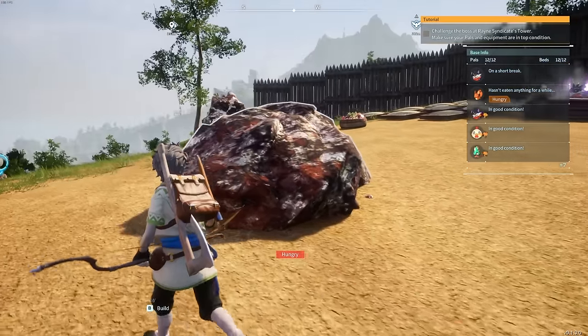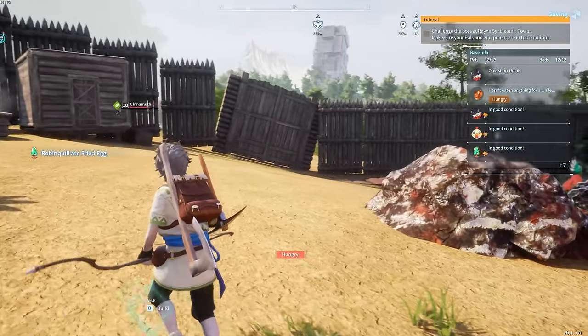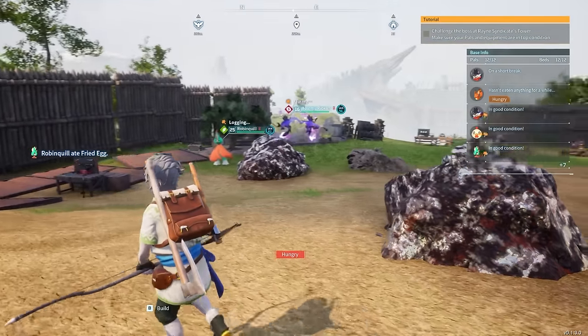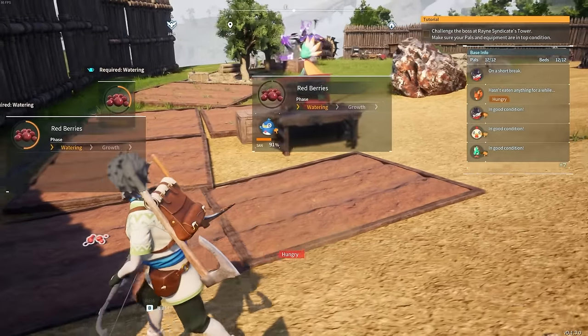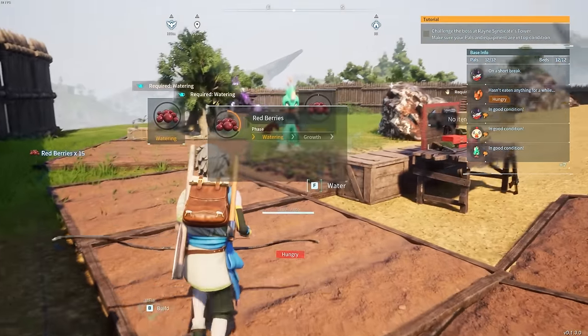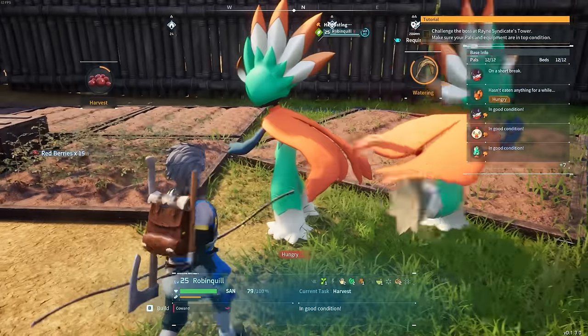Hello everyone, Pallytime here and welcome back to Pal World. Things are going great here at the base we made in the previous episode. Our pals are mining this ore around the clock. I set up a little berry patch over here on the side by the wall and recruited one of the local robin quills to work on this.